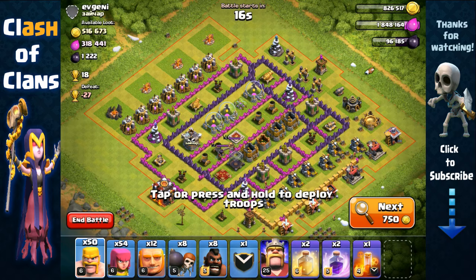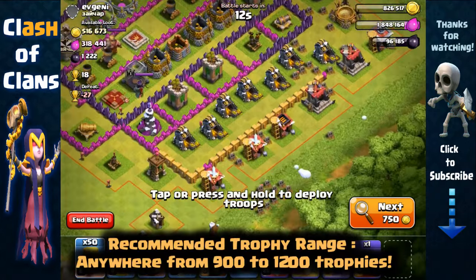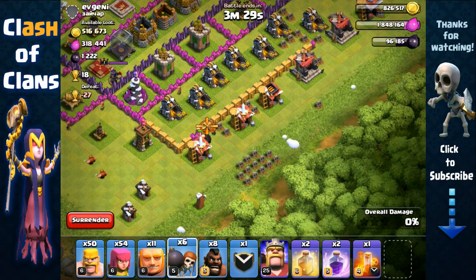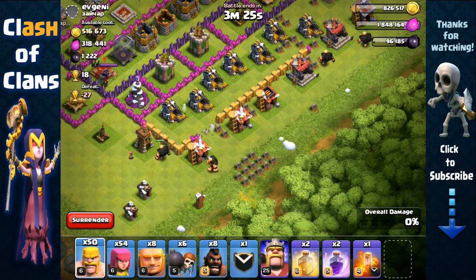Here's a crazy amount of resource in this rushed Town Hall 10 base. One of the reasons I like farming down in Silver League is because of these weak bases — you're gonna find a lot of weak bases and dead bases.